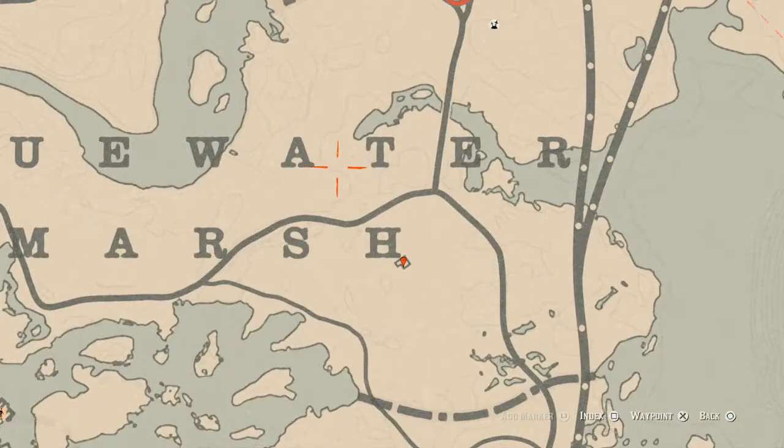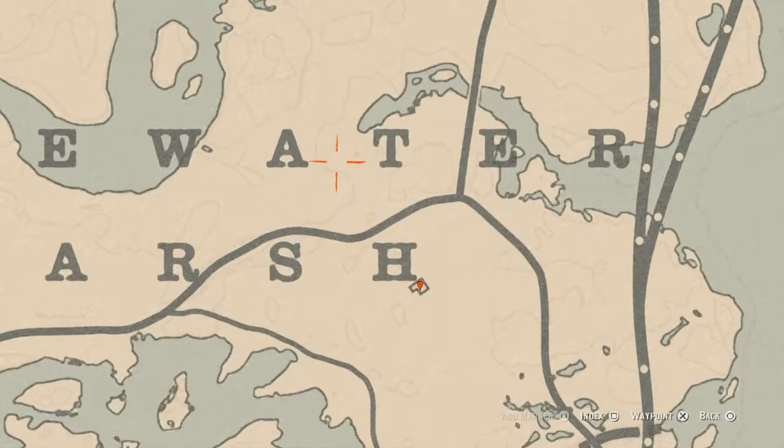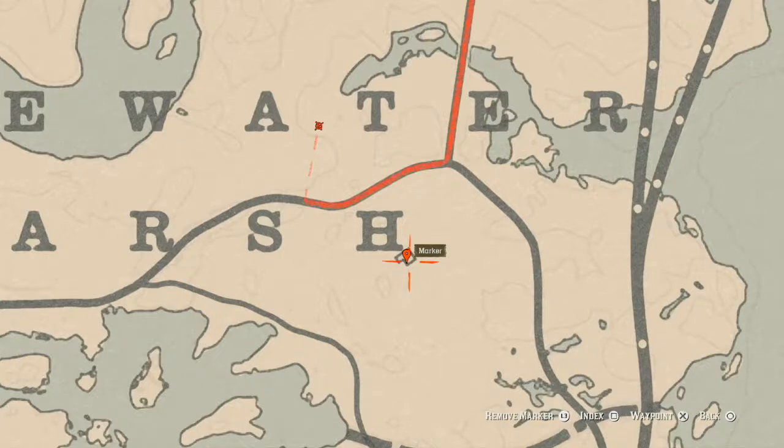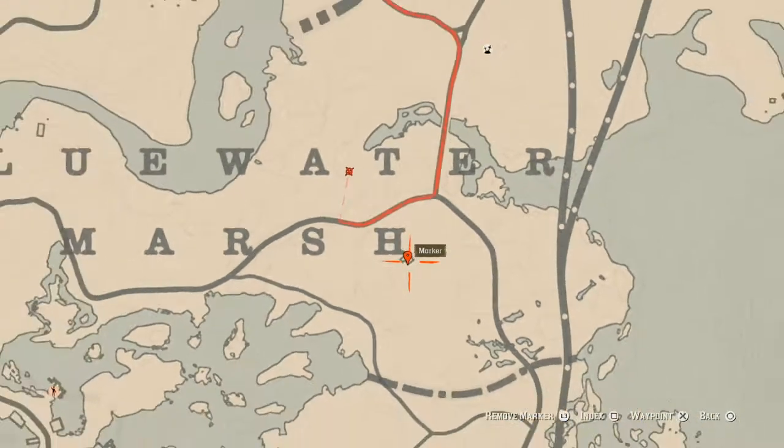Between the A and T of Blue Water right here at this location you will find a random fossil — it's randomized so I cannot tell you exactly which fossil it will be. At this next marker, inside the house, you will find a family heirloom: a tortoise shell comb. This tortoise shell comb is inside the house on the wash table, on the other side of the dinner table.